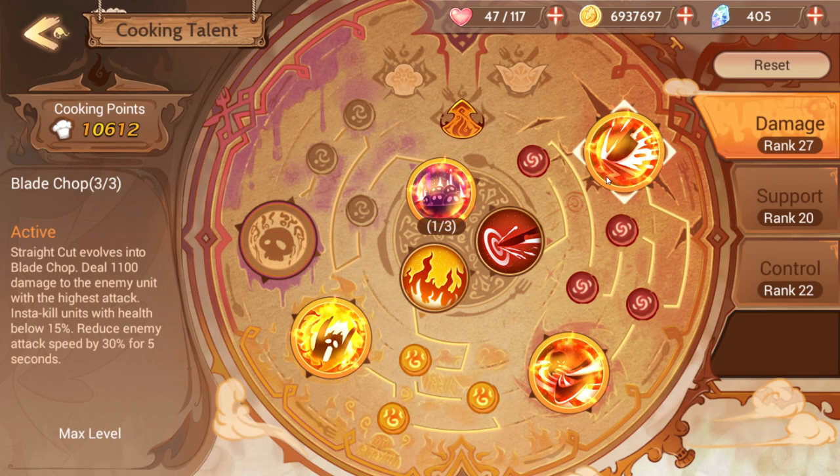When the enemy's health is below 15%, Decapitation is essentially a one-hit KO. Then you upgrade to Blade Chop, which basically makes it stronger and does more damage. The one-hit KO is the really important thing because that helps you kill chests. Everybody hates treasure chest levels, and this basically means that if the treasure chest has 15% health left, you cast Blade Chop at the very last second and the chest is dead — you win.